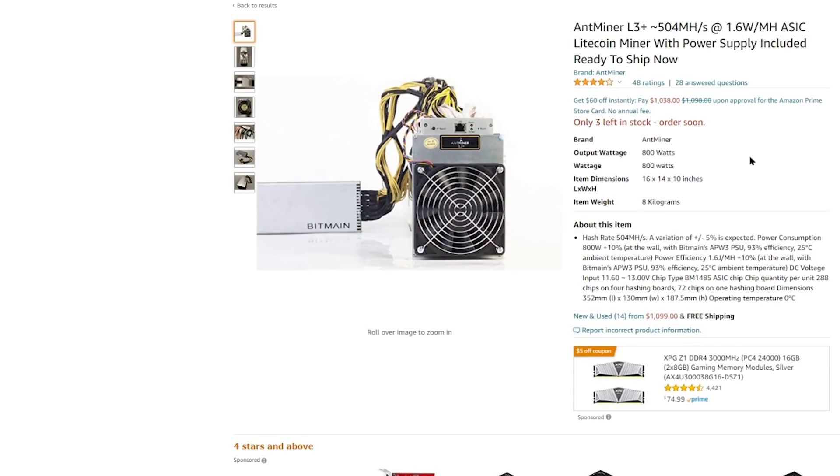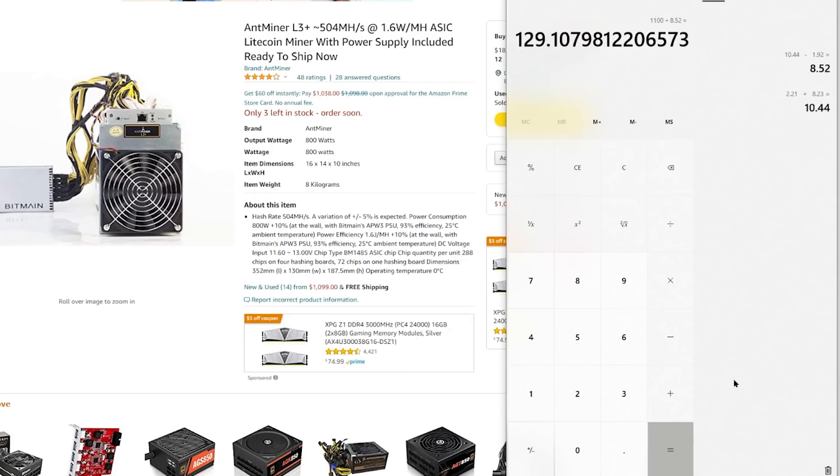This is almost double the profitability of a competing GPU, which is really interesting. Looking at the Antminer L3+ price of $1,100 — which includes the power supply — we just divide $1,100 by $8.52, and that gives us approximately 130 days for return on investment. From that point on, you would be making $8.52 per day at current prices and difficulty.